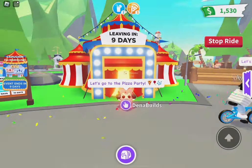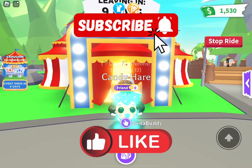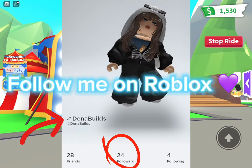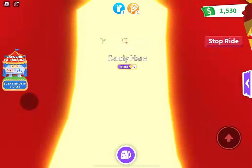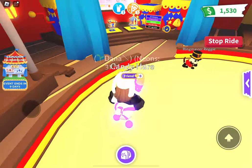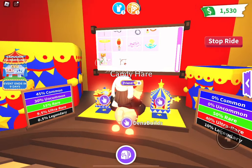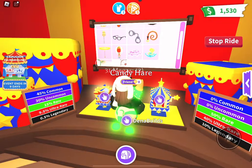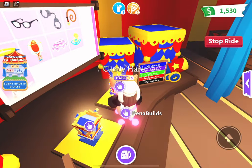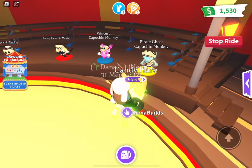Hello everyone, my name is Dana, or you can also call me Dina Builds, and welcome back to another video. Today I will be opening 100 of the premium capuchin boxes — this box right here that costs 100 Robux. I'm just gonna go inside the fairground shop to show everything. The update's been around for about five days, and you can get all this stuff out of the boxes. The normal standard capuchin box is 300 Robux; the premium one is 100 Robux. Since I'm opening 100 of these, that means it's 10,000 Robux total.